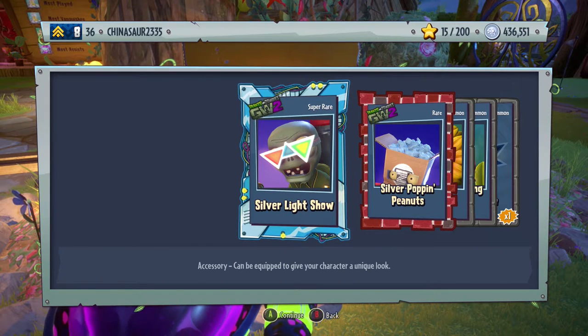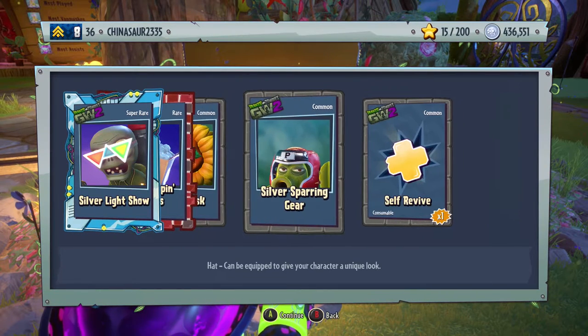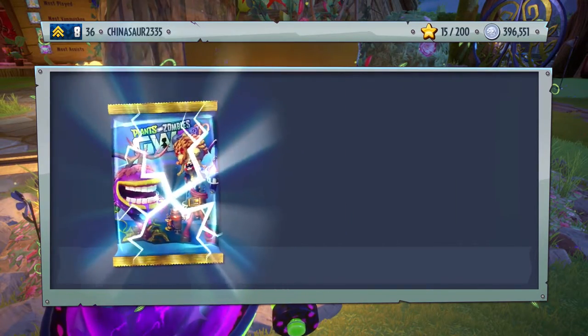Silver Light Show accessory for the Foot Soldier, Silver Poppin Peanuts — pretty cool hat for the All-Star. Minty Mask, Silver Sparing Gear — I don't know if I pronounced that right, sorry — a hat for the Cactus, and a self-revive. We now have 396,000 coins left.